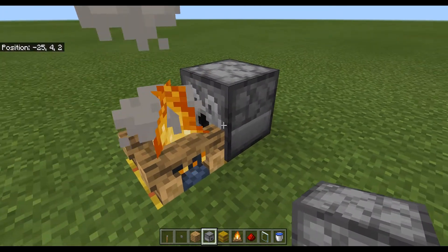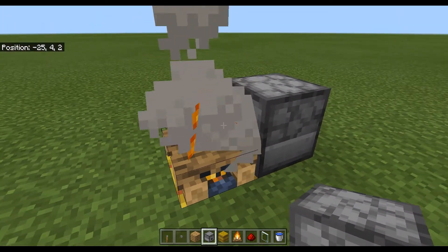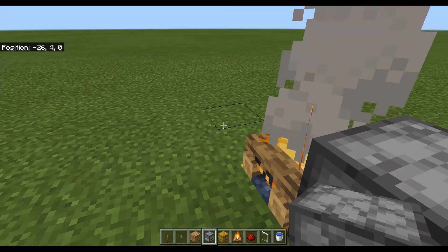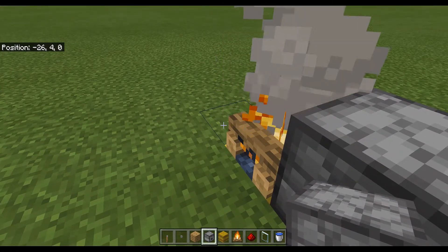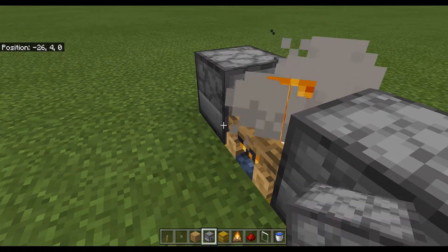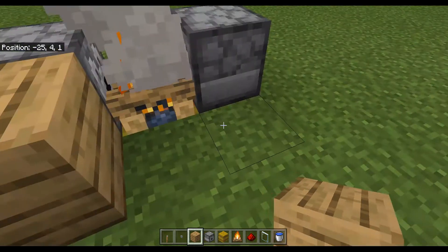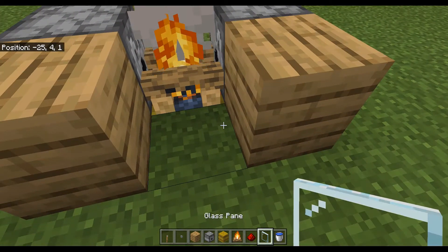Then you want to get your dispensers. Put one on the left side — make sure the little hole is facing the campfire. Place the other one on the right side, also facing the campfire.